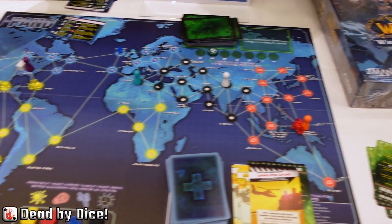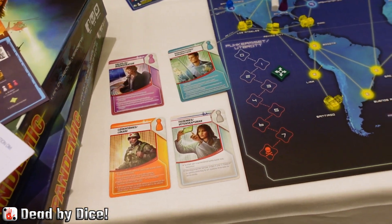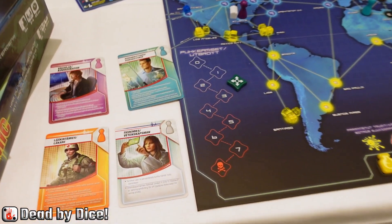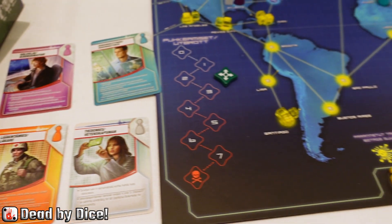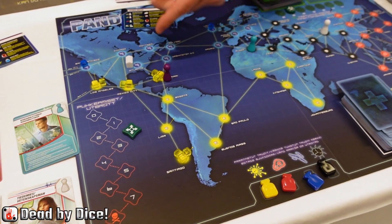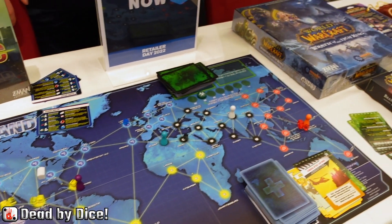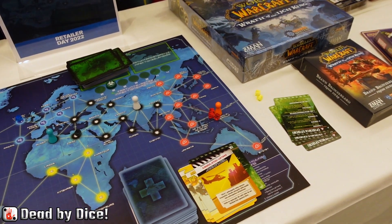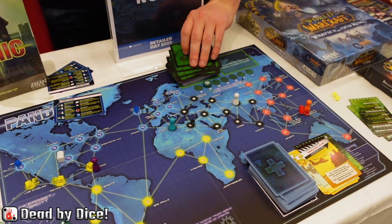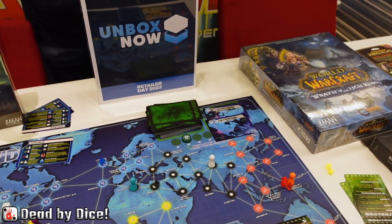Each player has a specific role card they are, like the scientist or the medic, that gives them a speciality. You work together during the game to prevent disease by moving to infected cities and using your actions to remove disease cubes, putting them out. You will also infect new cities when you end your turn, creating new danger.